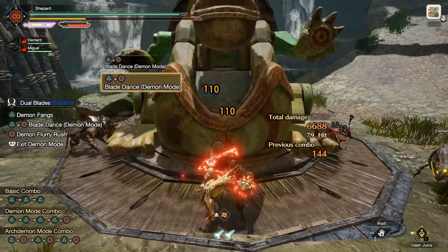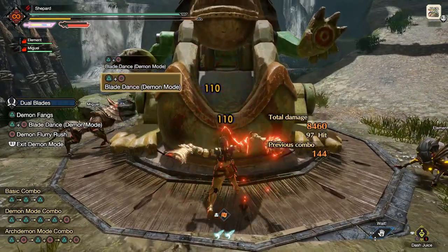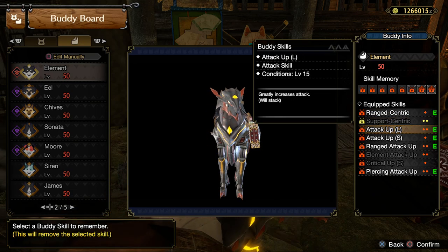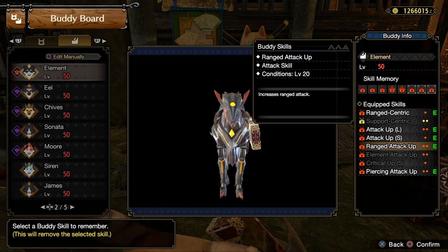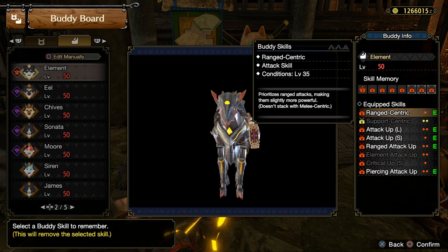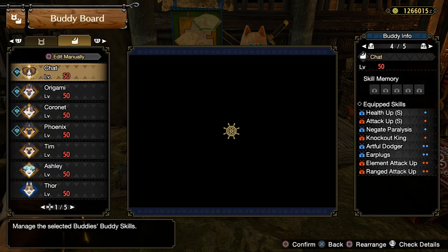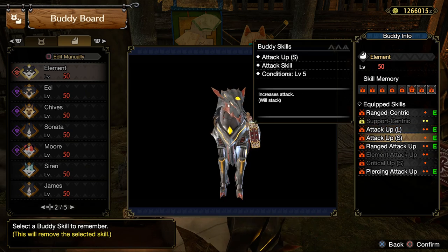As for the actual abilities and skills — I'll get into this more as we compare weapon types — but essentially ranged attack up large and small, and piercing attack up, will have the overall best effect for highest possible damage. Of course if you're running a status weapon and really want an additional status proc, you could put status attack up on both dogs, but generally that's not necessary compared to the straight-up damage from attack up large and small.